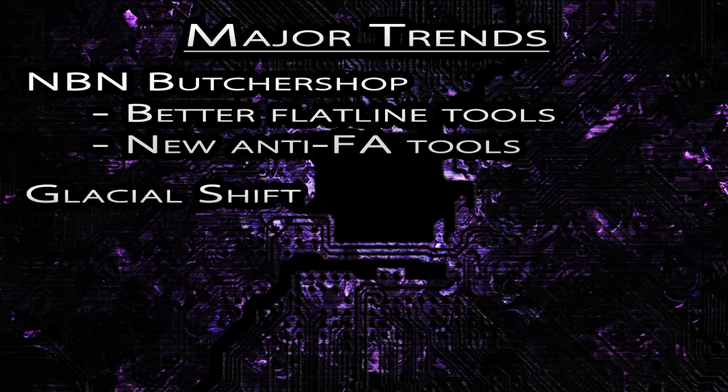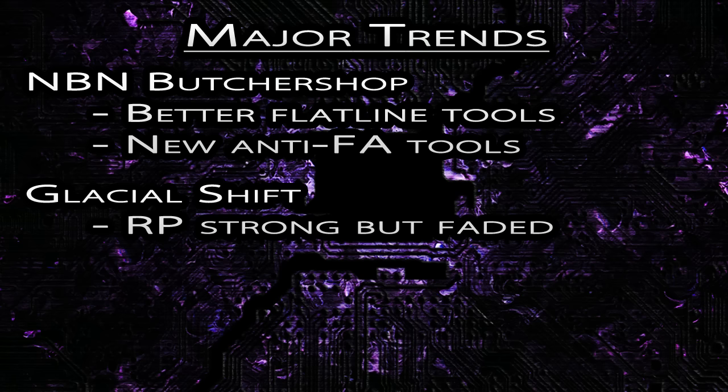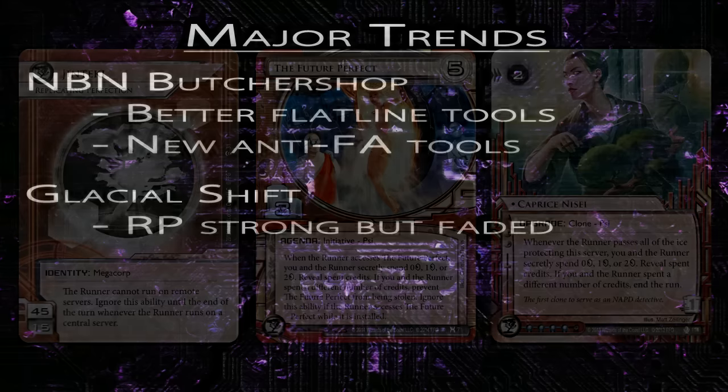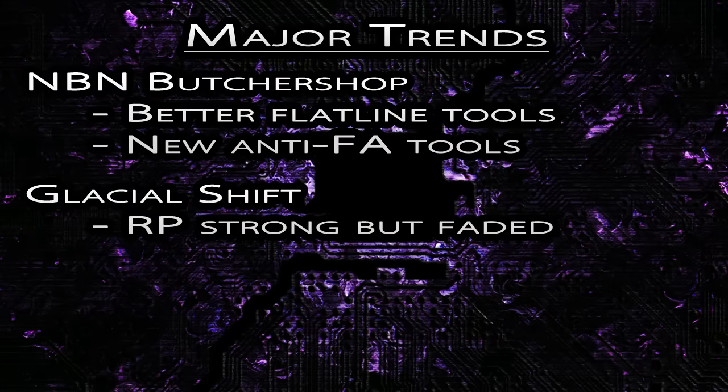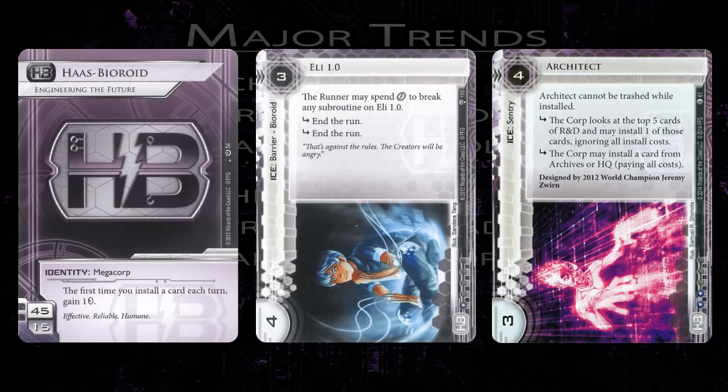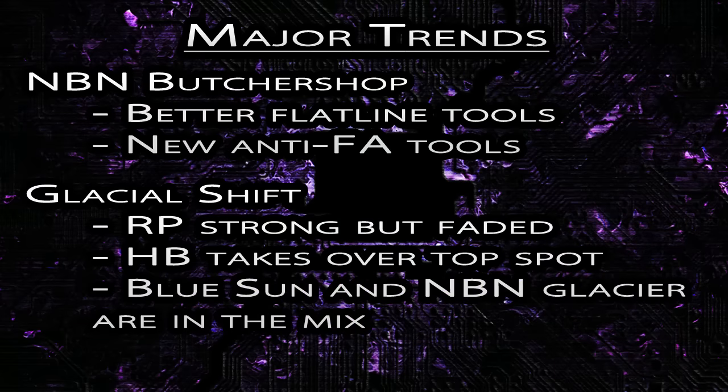My second major trend is the change in Glacier archetypes. We saw RP being the dominant way to play Glacier at the beginning of the year, and while RP is definitely still strong, it's faded somewhat in popularity as other factions got access to new cards making them more competitive as Glacier archetypes. Nowadays, HB Engineering the Future is definitely the tier 1 most popular Glacier deck. We also saw Blue Sun consistently in the mix, and with Data and Destiny, a lot of people are talking about NBN Glacier.